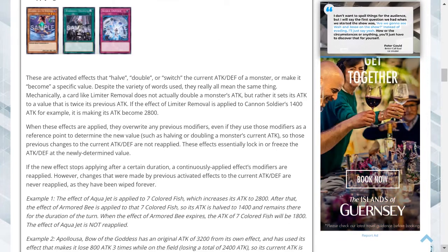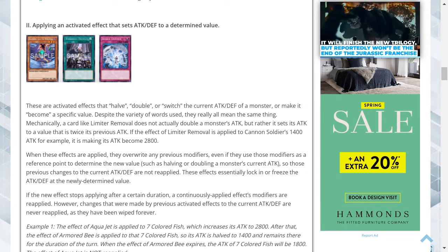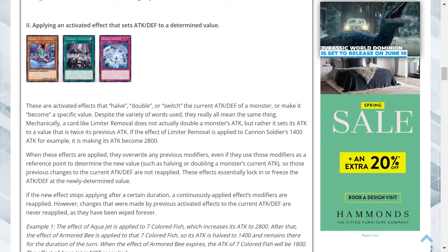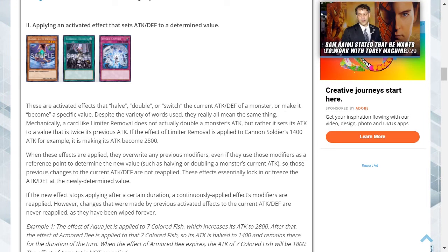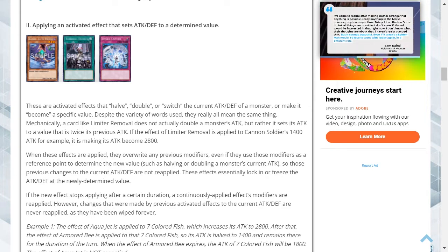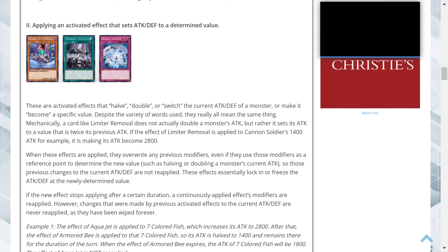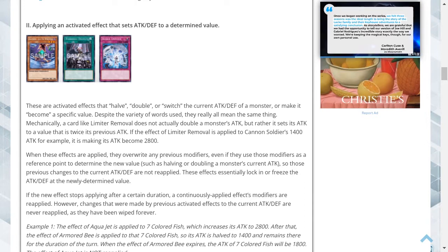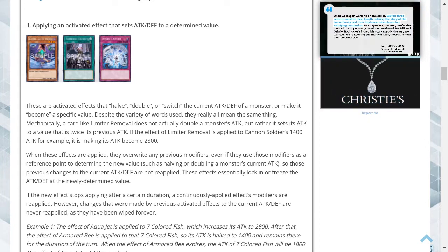Applying an activated effect that sets attack and defense to a determined value: these are activated effects that half, double, or switch current ATK/DEF, or make it become a specific value. Mechanically, a card like Limiter Removal does not actually double a monster's attack — it sets its attack to a value twice its previous attack, essentially freezing it. When these effects are applied, they overwrite any previous modifiers, even if they used those modifiers as a reference point. If the new effect stops applying, continuously applied modifiers are reapplied, but changes made by previous activated effects are never reapplied, as they have been wiped out forever.